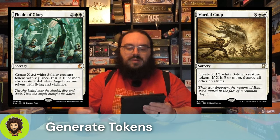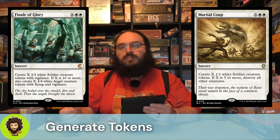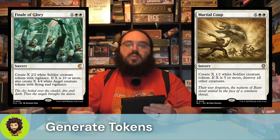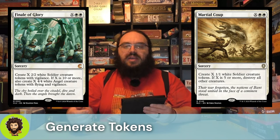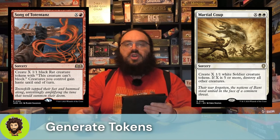Martial Coup follows that up — same cost, but instead generates 1-1 Soldiers. If X is over 5, we're going to destroy all other creatures. As I mentioned earlier, we do have ways of protecting our commander, so we don't necessarily mind wiping the field if we have to. But it's really here for this token generation. Song of Totentans: X and a red creates X black rats, which can't block but gain haste.